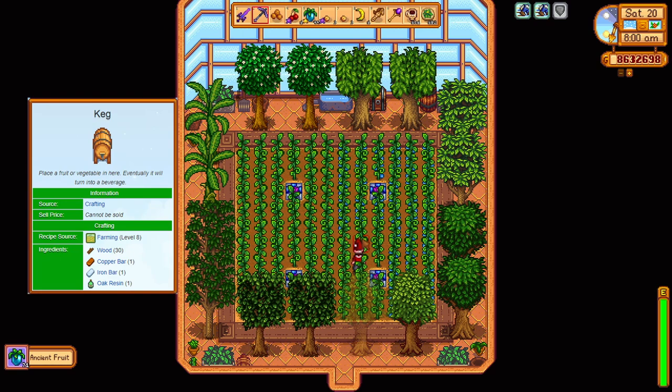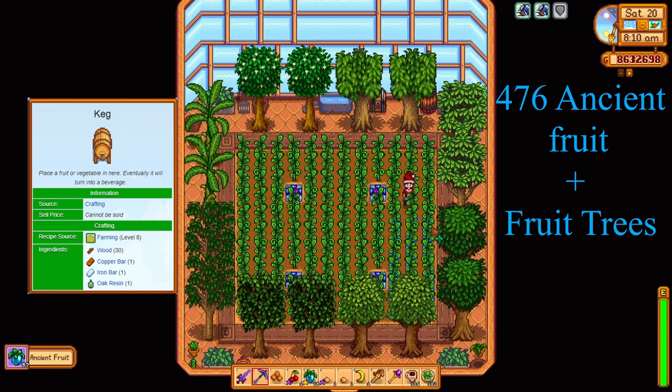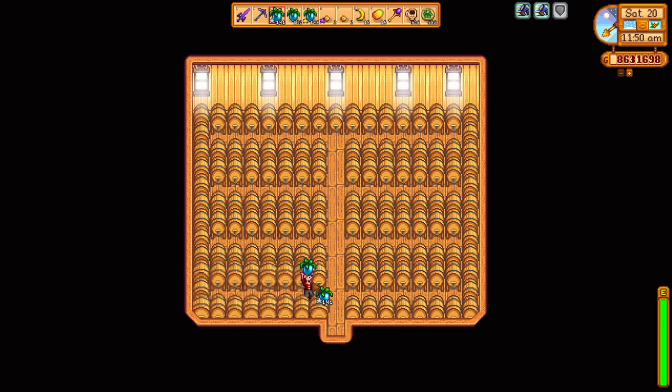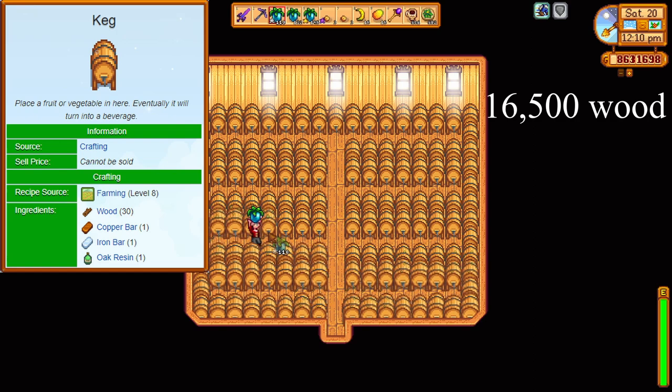The kegs. You want a keg for every fruit you will eventually have. In the greenhouse I have 116, and on Ginger Island I have 360 extras, plus multiple fruit trees. I have four sheds full of kegs and two extras sitting out front as a visual indicator for when my wines are ready — 550 kegs total. Let's break this down: kegs need 30 wood each, one copper bar and one iron bar each, and one oak resin. 550 times 30 wood is 16,500 pieces of wood. One copper and iron bar each means I needed 2,750 copper and iron ore, and 1,100 pieces of coal to smelt the bars.